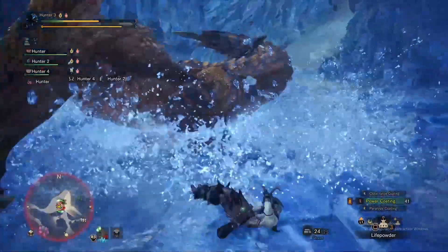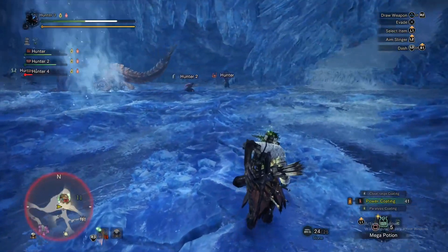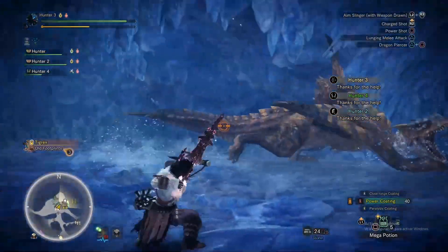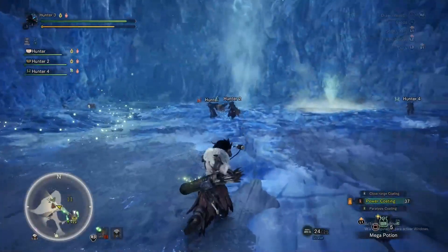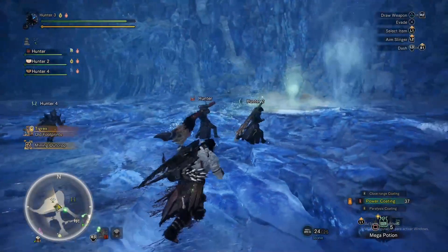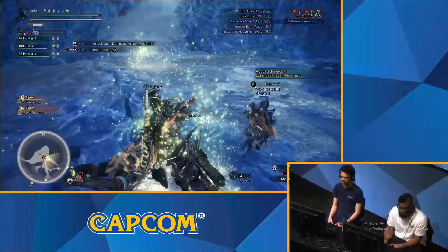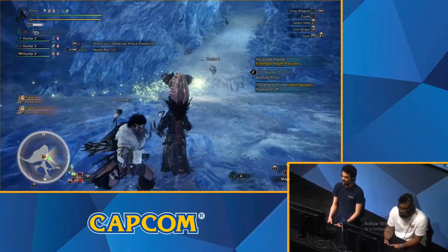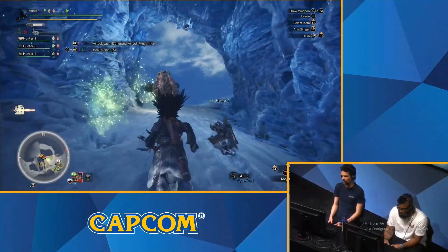Yes, we got to see some bow action — we got Dan on the bow. One of the new things here on the hunting horn, cut back to player one — we've got this thing called the extended health recovery. I love this part — it leaves a little bubble that you can just walk into and then heal. It's pretty neat because it just stays there for a little bit, and that's super handy for anyone that needs help.